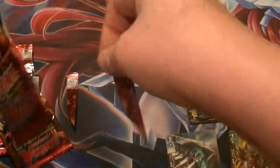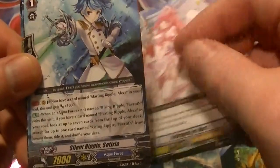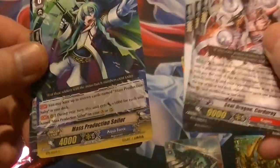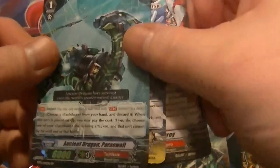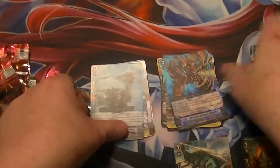And from our final pack: we have Drugstore Nurse, Silent Ripple Sotrio, Seal Dragon Corduroy, Mass Production Sailor, and another double rare — Ancient Dragon Paris Wall. Not too bad, two double rares!